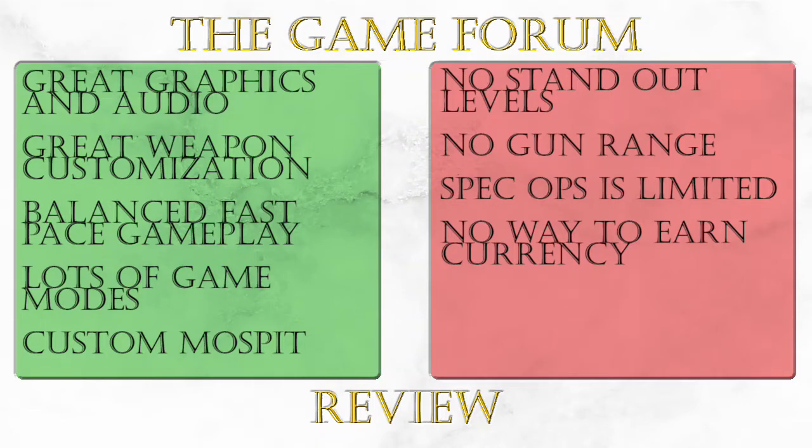Overall I think this Call of Duty has an improvement in graphics and a really good weapon customization system. I'm sad they lost the gun range — that was desperately needed. The levels were okay but there's not really any standout levels. I am glad they got rid of the prestige mode in favor of this new system. I don't like that there's no way to earn in-game currency. The operator system is okay but I would have much rather had more customization and been able to create my own character. Ground War and Gunfight are a lot of fun but I did find spec ops lacking a bit. Overall I think the multiplayer in 2019's Call of Duty Modern Warfare is really good and a lot of fun, and it's definitely worth checking out if you've been a fan of some of the previous Call of Duties. That's it for this week — thanks again for tuning in, check back with us for more videos coming out soon.